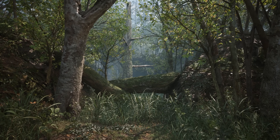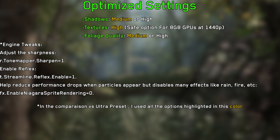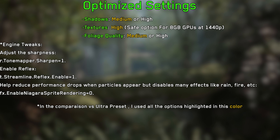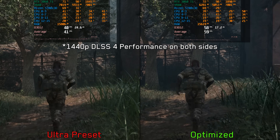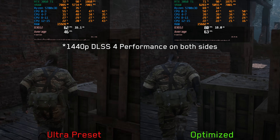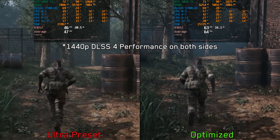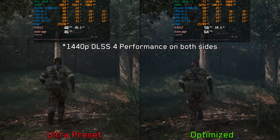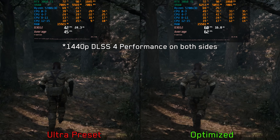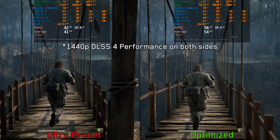Given everything discussed so far, these are my recommended settings for Metal Gear Solid Delta. Comparing optimized settings against the ultra preset at 1440p using DLSS 4 performance — yes, DLSS performance, because this is the only way to stay close to 60fps on the 3060 Ti — we can see on average around a 37% performance improvement when going from ultra to optimized settings. But in more demanding scenes, maintaining 60fps is still not possible, with performance hovering around 54fps.